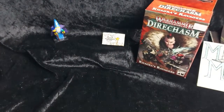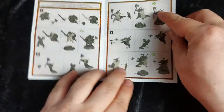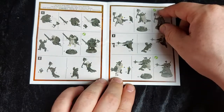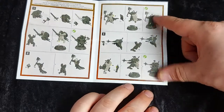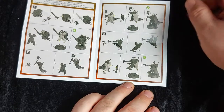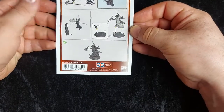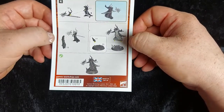Here we have our instruction sheet. Parts one to six form our first chaos warrior, then parts seven to eleven form our second. Parts 12 to 16 form Kagra herself, and parts 17 to 21 create her sister the chaos sorcerer. So we get a nice lot of models in here.